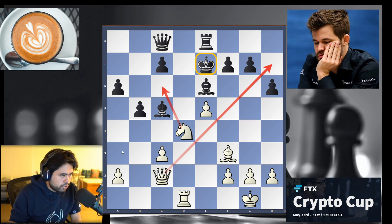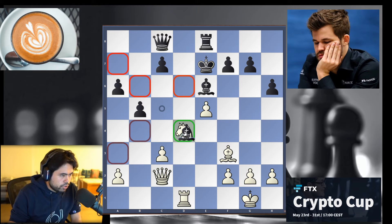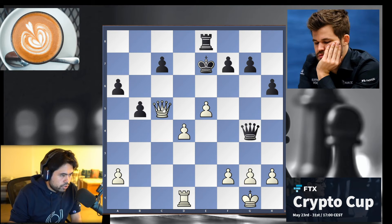Magnus decided to prevent queen h7. If you play king f8 instead, then the queen comes back and threatens Qg6 and queen h8 checkmate. And if you take, I take and roll the pawn forward. Another possibility for black is to take on d4, because that knight is dangerous, but then the problem is that pawn is running forward and another pawn is weak.